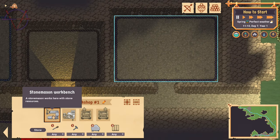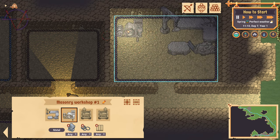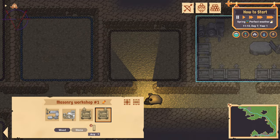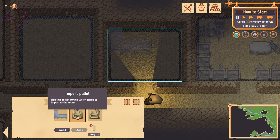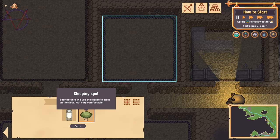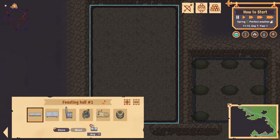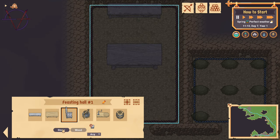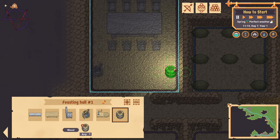In the masonry workshop room place a stone mason workbench or crusher, 3 import and 5 export pallets. In the sawmill room place a metal wood cutting bench, 2 import and 2 export pallets. At least 8 sleeping spots in the bedroom. In the feasting hall, place a stone serving table, a wooden feasting table, 8 stone chairs, a cauldron and 1 water barrel.